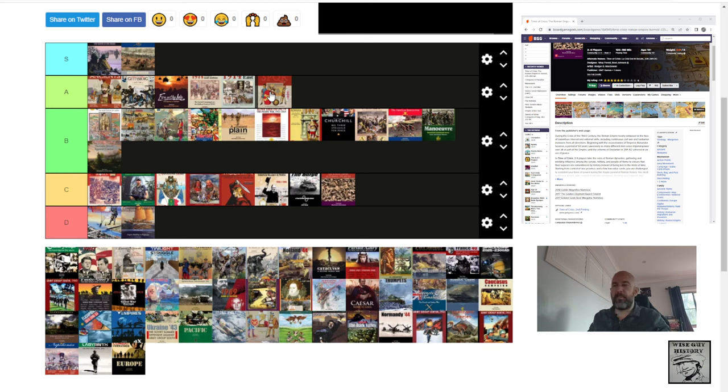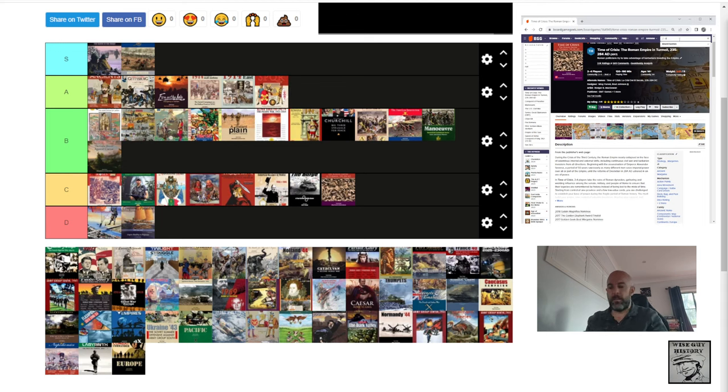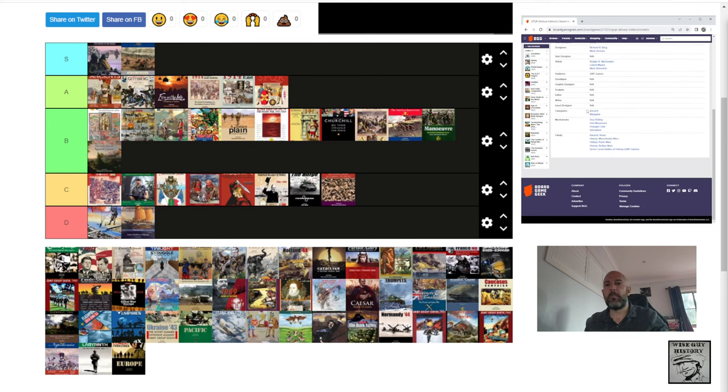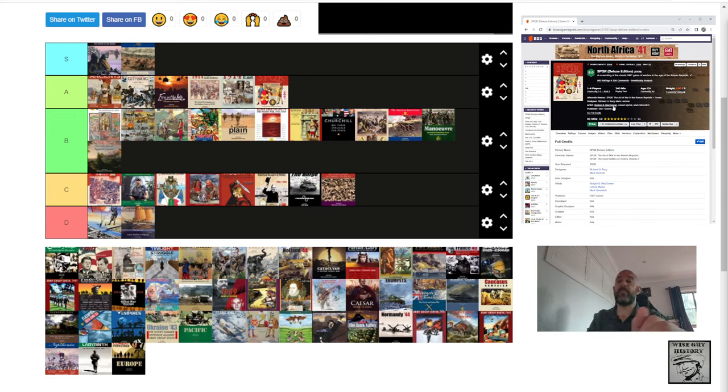SPQR — huge fond memories of playing this. Great Battles of the Ancient World by Richard Berg and Mark Herman. So many battles, so fun to play, and it works well solitaire. I sold this years ago when I lost my opponent to play with, then picked it up again at the GMT sale last year. It's in shrink on the shelf behind me — one day I'll crack it out and fight some of these battles. I don't have Great Battles of Julius Caesar here, but it would go up there as well — essentially the same rules.